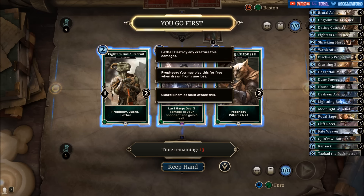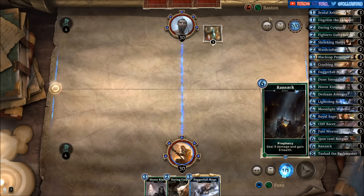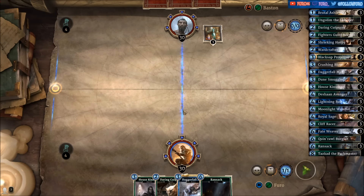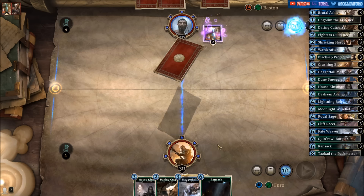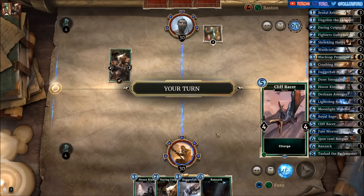Let's start with the Daring Cat Purse and the House Kinsman. Against an Archer strategy, the deck is quite simple — you hit your opponent as much as possible, and if they go into your runes and face, you can punish them a lot. There's also a lot of direct damage like Ransack, Crushing Blow, and Lightning Bolts.